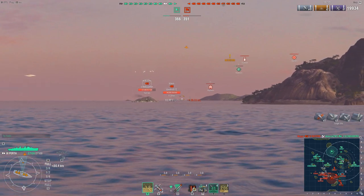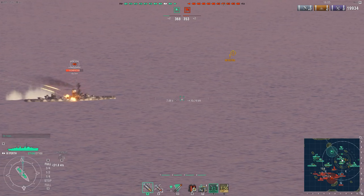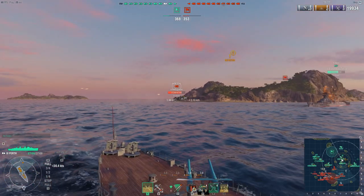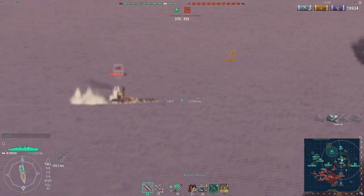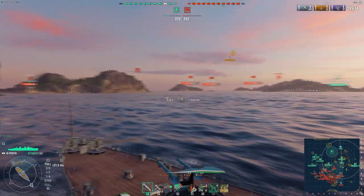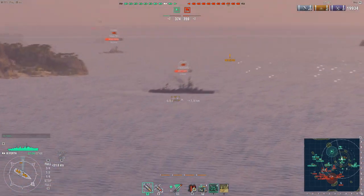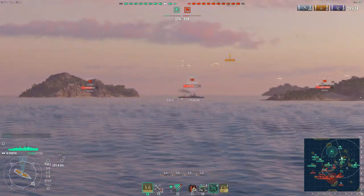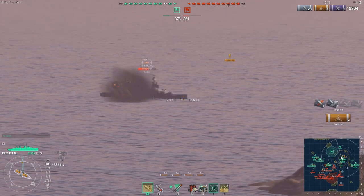The other thing I want to point out with this ship is that if you use the Concealment Expert captain skill, you don't need to have that scout-launched aircraft up, because your detection range is 8.7 kilometers — very, very short. You have a gun range of 12 kilometers, which means you can get well within your gun range before you're going to be spotted. So combine that with the smoke screen — very, very useful.